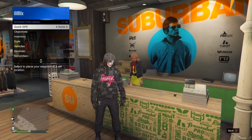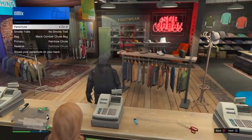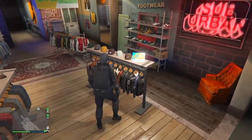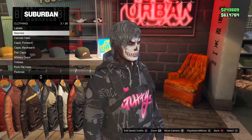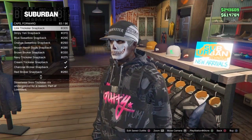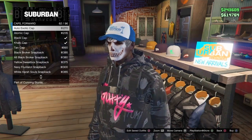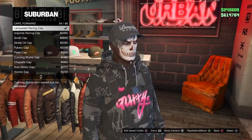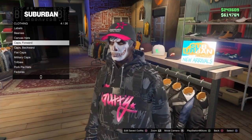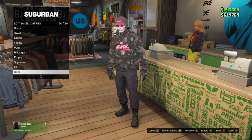If you want to add the same top components as me, open your interaction menu, go to style, go to parachute, and equip the black parachute. Now go over to the hat section — go to caps forward and scroll all the way up until you see the hat I'm about to show you. It's probably the only hat that matches with this hoodie, but it's optional. It's number 52 — go ahead and purchase it. Once done, go to the front counter and save this outfit on the same slot.